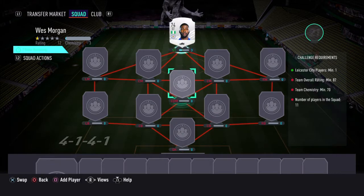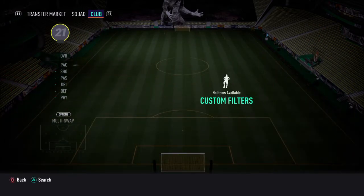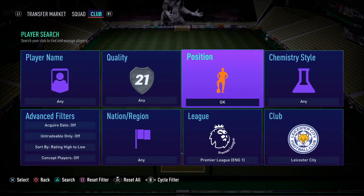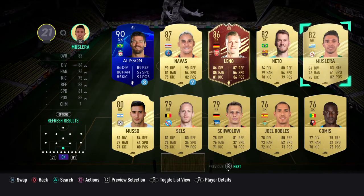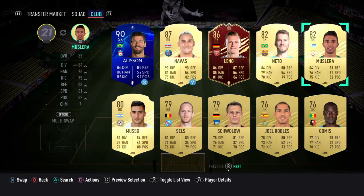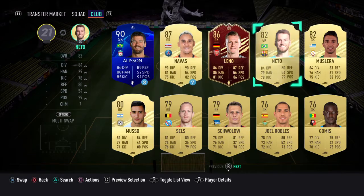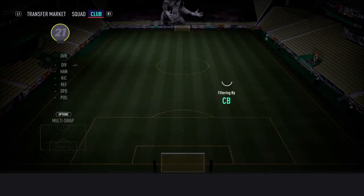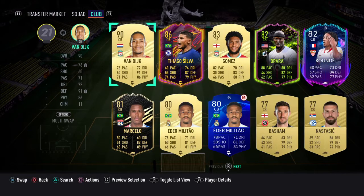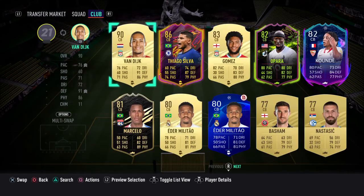We're using this guy, and then an 82-rated team around it. Let's see: goalkeeper 82-rated. What kind of chem do we need? We need 70 chem. Let's try something. We need an inform — no, 82-rated. How the hell am I gonna get this?